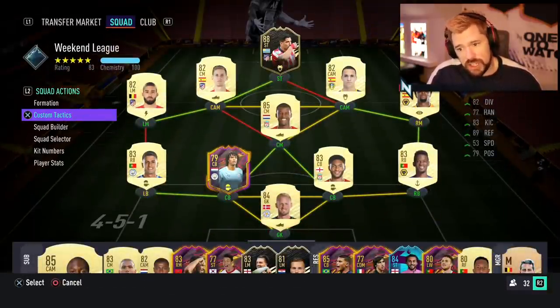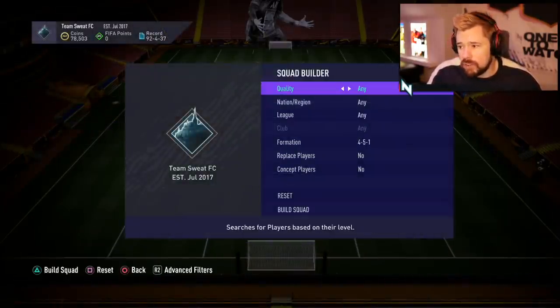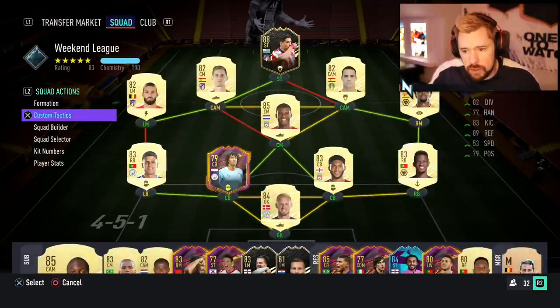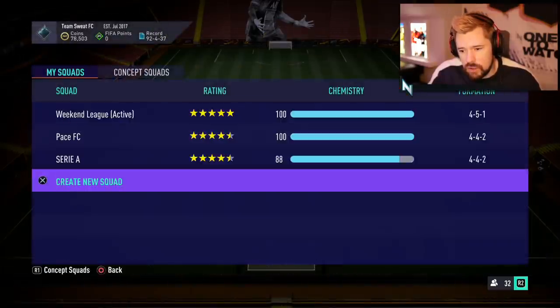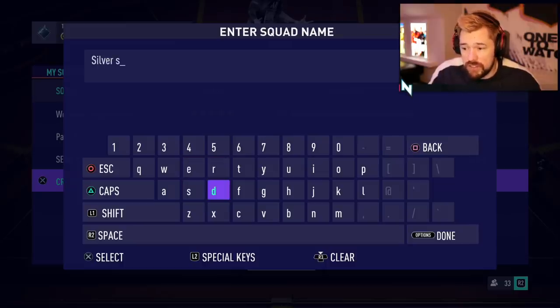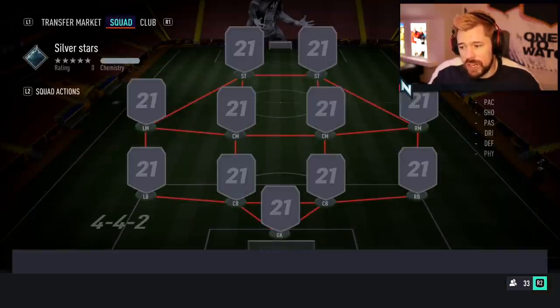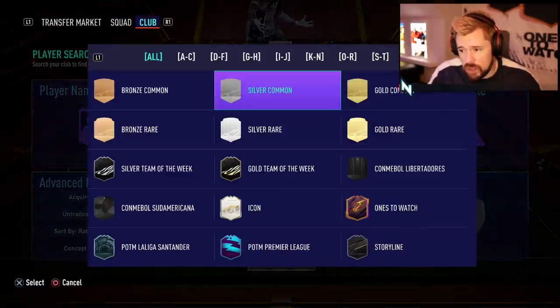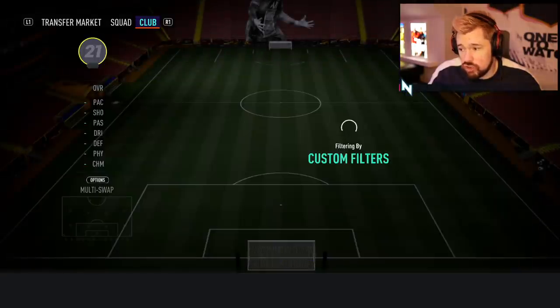You might be looking at my main squad thinking where did some of those players come from — just wait until tonight's Road to Glory, it's going to be a good one. But we've got to go for a silver team. Let's go squad selector, create new, start from scratch, Silver Stars. I don't really have very good silvers, and being first owner I don't have the luxury of buying silvers. We're going to have to put together the best possible that we can. Let's have a look at what silver strikers we've got.